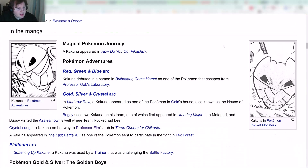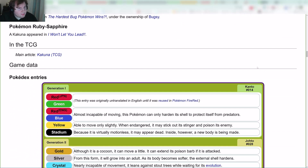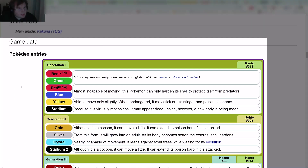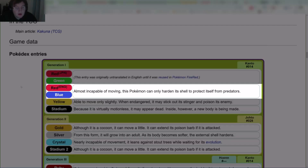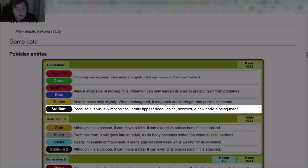It's in Pokémon Origins, and then this is in the manga. Now for game data — Pokédex entries. In Red and Blue: 'Almost incapable of moving, this Pokémon can only harden its shell to protect itself from predators.' In Yellow: 'Able to move only slightly when endangered, it may stick out its stinger to poison its enemy.' In Stadium: 'Because it is virtually motionless, it may appear dead. Inside, however, a new body is being made.'